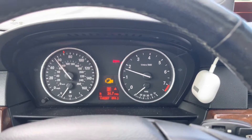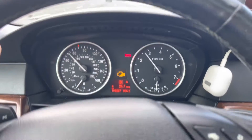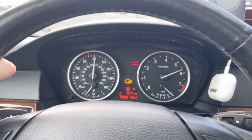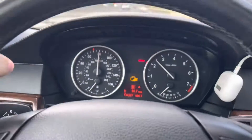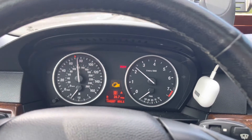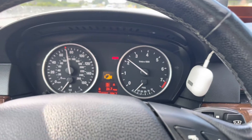I'm going to put the code information up on screen so you guys can see what codes I'm getting. Other than that, the car actually drives very good. Let me show you how it accelerates with this code present — I'm just going to slow down a tiny bit in regular drive mode. It does feel a little bit reduced, but I'm not complaining. It's still accelerating quite fast, though it was much more lively before the check engine light started coming on.